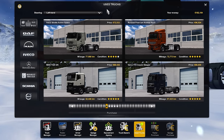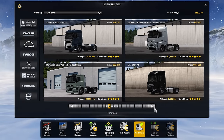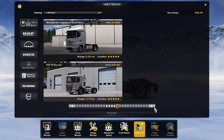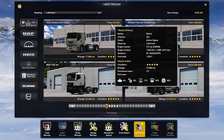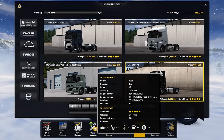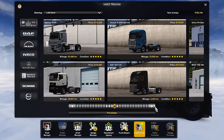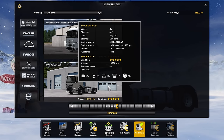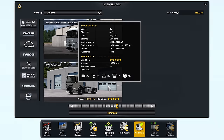With the used truck dealer, players can now explore a selection of second-hand trucks, often priced more affordably than their brand-new counterparts. These trucks may come with higher mileage and a few minor issues, but the cost savings can be substantial. Choosing a used truck strategically allows you to allocate your funds more efficiently, leaving room for other investments. Not all used trucks are created equal — selecting the right one can save you from unnecessary expenses on extensive repairs. Consider trucks with manageable mileage and only minor issues that won't break the bank to fix.